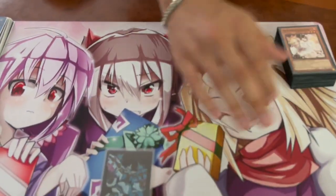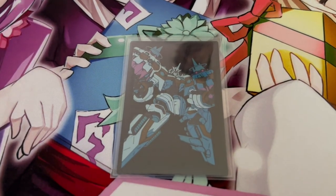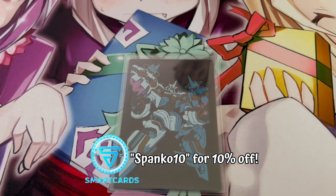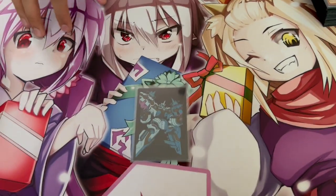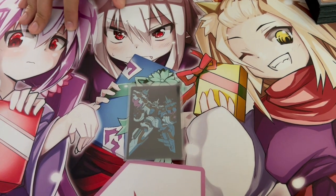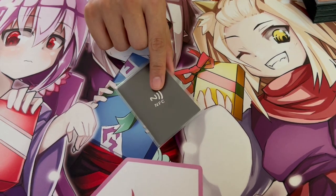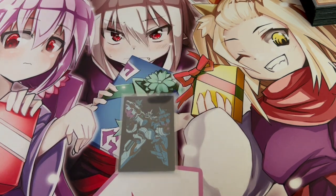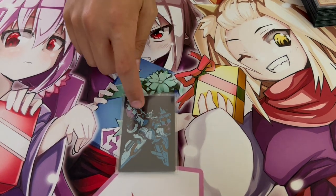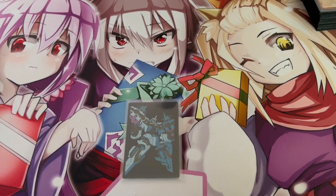Big shoutout to one of the channel sponsors, Smart Cards CCG. Check them out — a link is in the description and you can use my code for 10% off. They do these metal field centers; last time we had a Blue-Eyes Shining one and this is a Zeus one. They're metal, really good quality, and they have an NFC chip which means you can tap it with your phone and connect it to a YouTube channel or website.